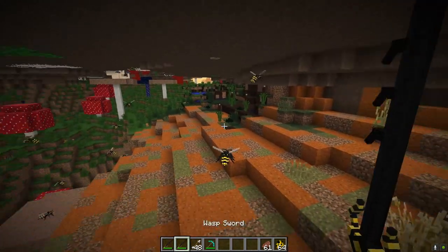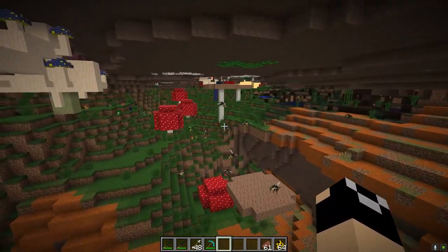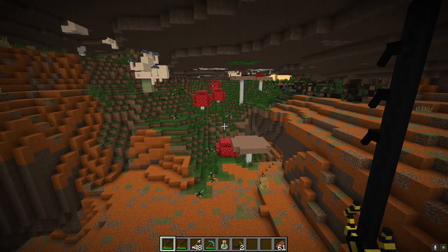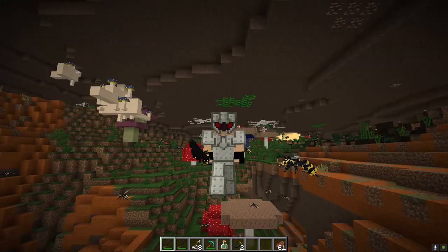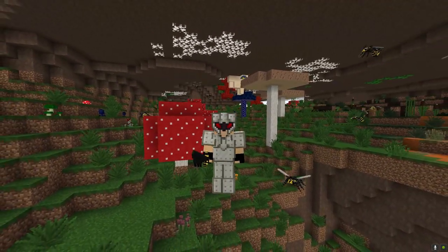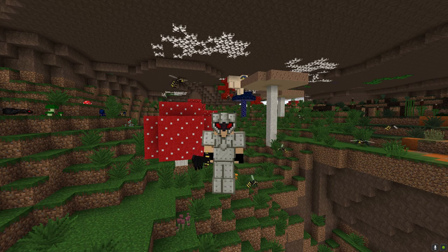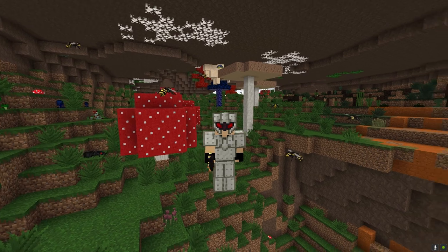The Hornet of Despair can spawn as a rare spawn from regular wasps. There are also other named flavor text mobs you may come across — just rare-spawn named things. So to summarize: three major bosses — the Tarantula Brood Mother, the Antlion Overlord, and the Crush Room — plus the Hornet of Despair as a rare mini boss, and the Umber Golems counting as mini bosses as well.